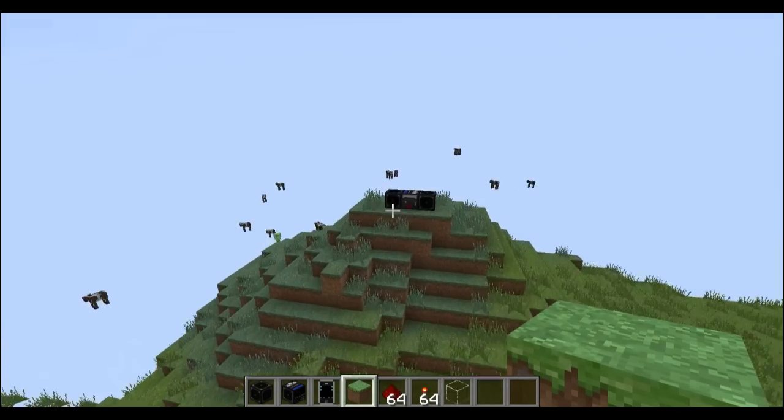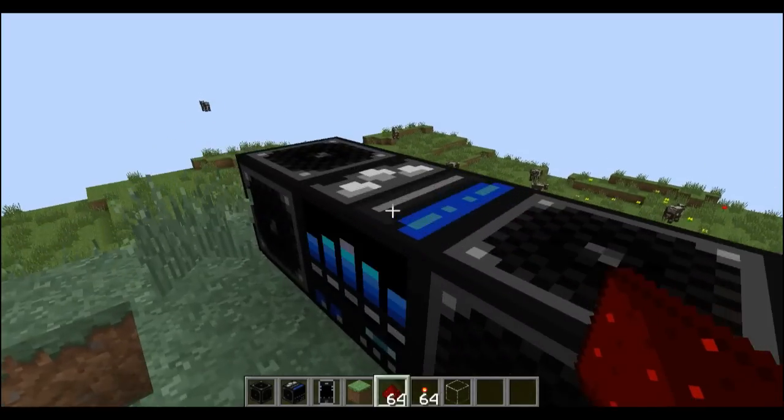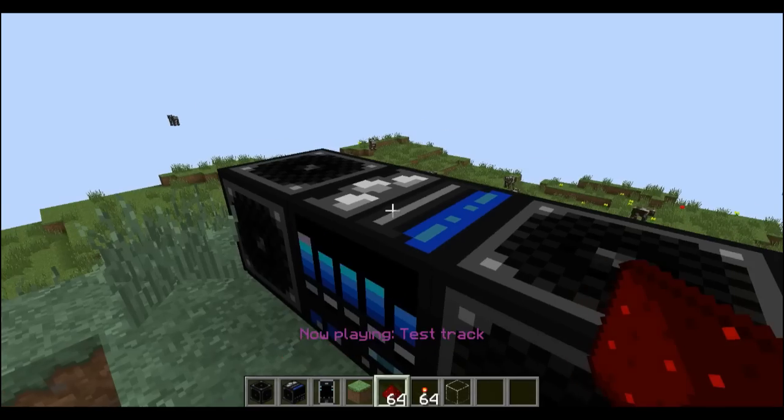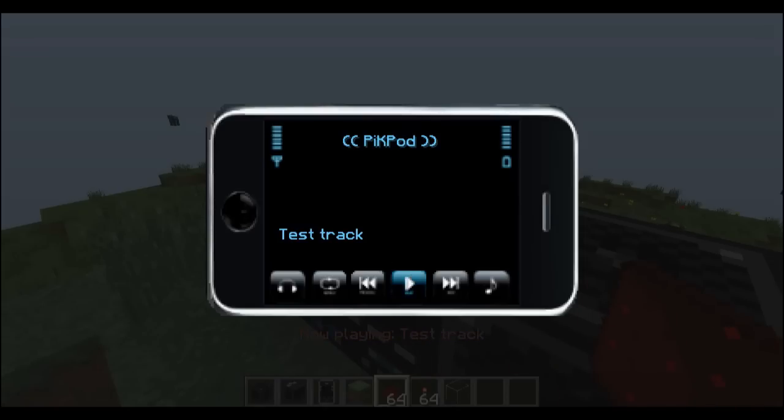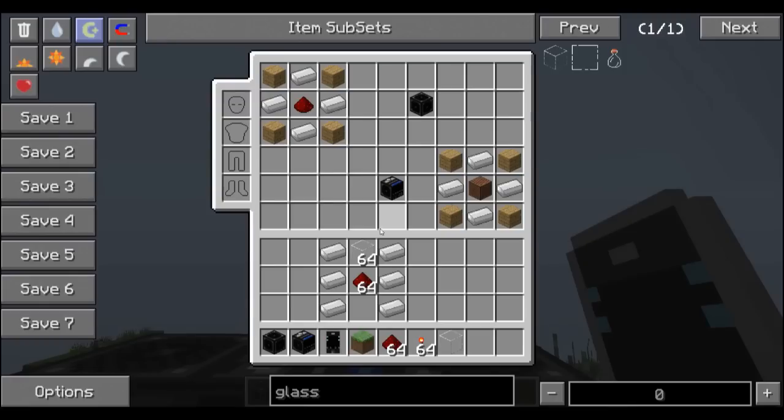Let's go back before the music gets too good, and we'll stop it, and I'll show you what you can see in my hand in a second. Stop. There we go. Okay. So, in my hand — hopefully you'll be able to see this — this is the boombox remote.